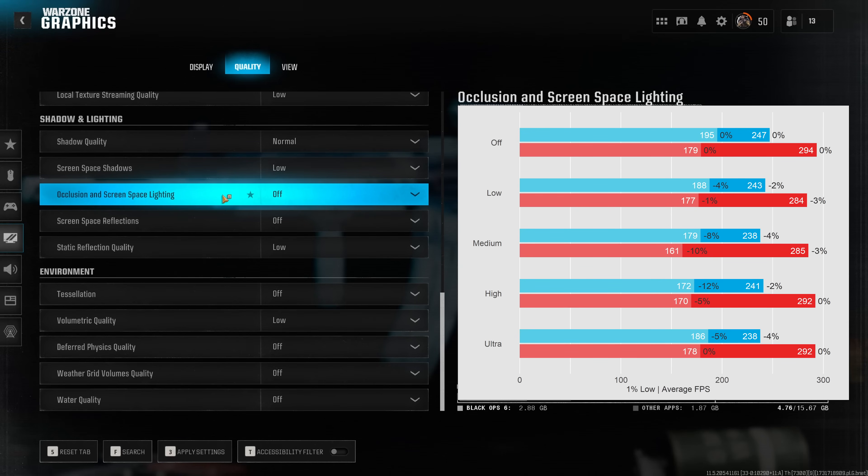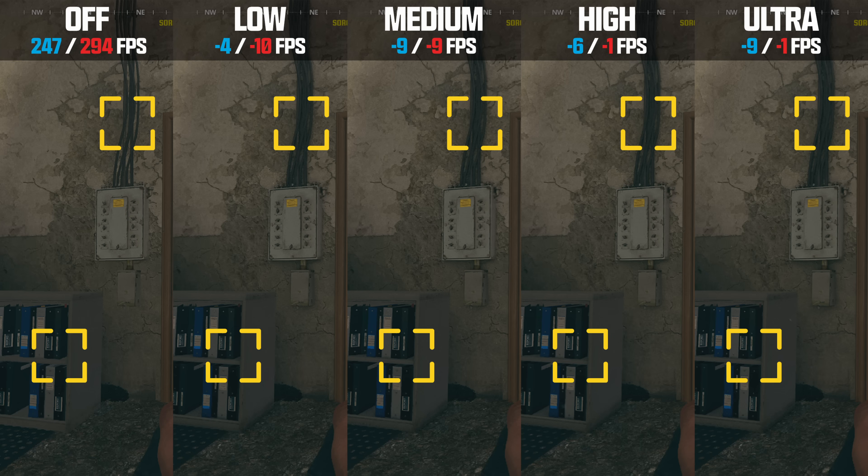Occlusion and screen space lighting — in other words ambient occlusion — always has a significant impact on performance in Warzone. There's a clear tendency to reduce performance by roughly 5 to 10% when increasing this option. Visually, it introduces additional shadows behind objects — for instance, a cable for an electric box gets additional shadows, and folders in a cabinet look more 3D and realistic. The differences are super subtle, and because this strongly reduces performance, I'd always recommend leaving ambient occlusion disabled.